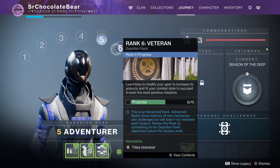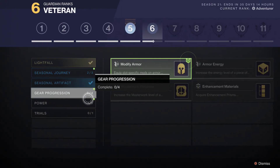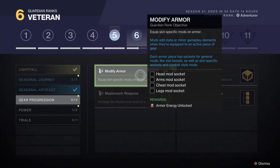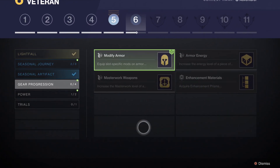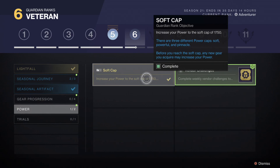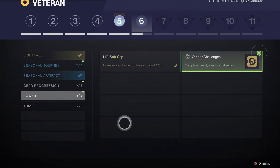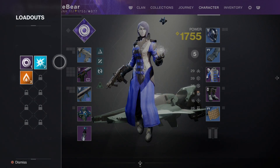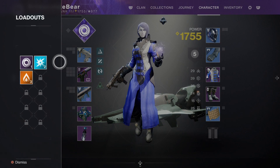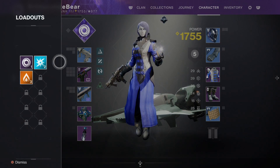Another great thing you can do as a free-to-play player in Destiny 2 is build craft. That's right, you can build craft as a free-to-play player, but you will be limited to which exotics you can use. You earn all armor mods needed while working towards Guardian Rank 6. You also unlock loadouts so you can have separate builds for your Arc, Solar, and Void. You just need to hand over your hard-earned money to Bungie if you want to expand your build exotics.